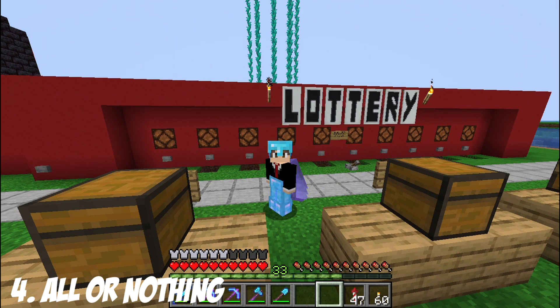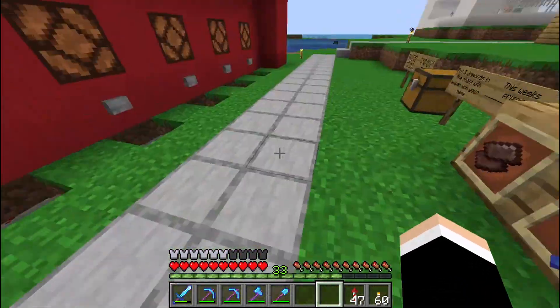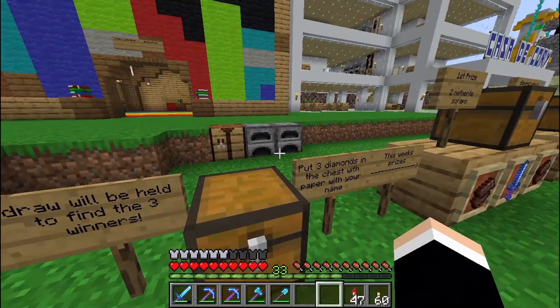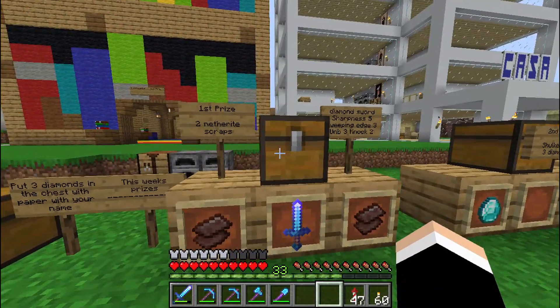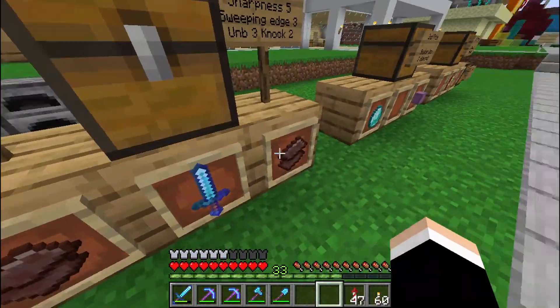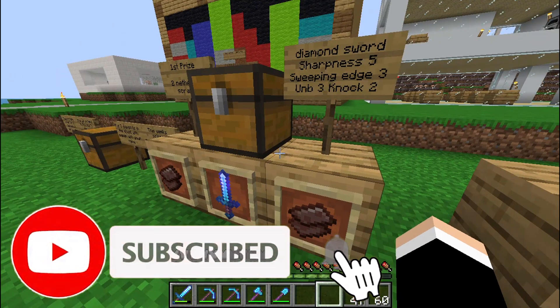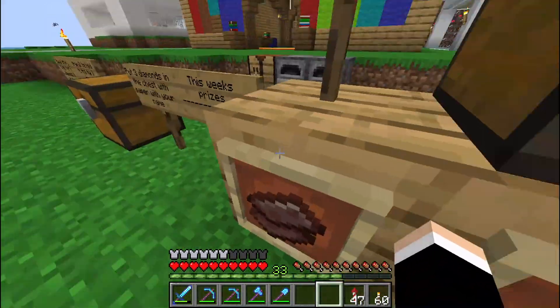For the fourth shop, I think you should build a little bit of a risk, but it's totally worth it — it's really unique. You should build a lottery system where every person who wants to participate pays three diamonds and adds their name in a chest. You can have a redstone system to decide the winners. It's going to be like a weekly thing, and you're going to get tons of diamonds from everybody. You can pick two to three winners. Here are example prizes: the first prize is two netherite scraps and a diamond sword with Sharpness 5, Sweeping Edge 3, Looting 3, and Knockback 2 — that is an insane sword, definitely worth three diamonds.